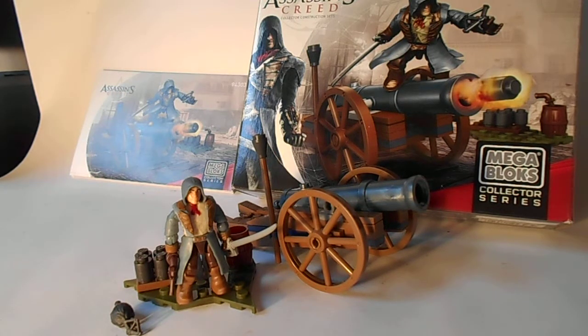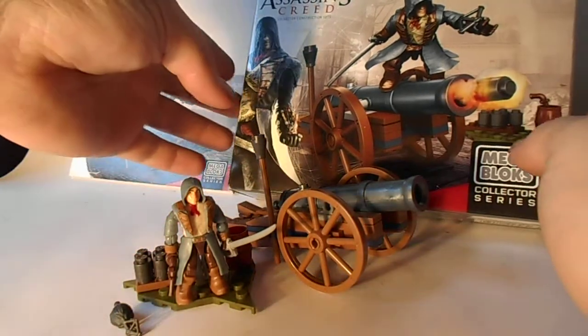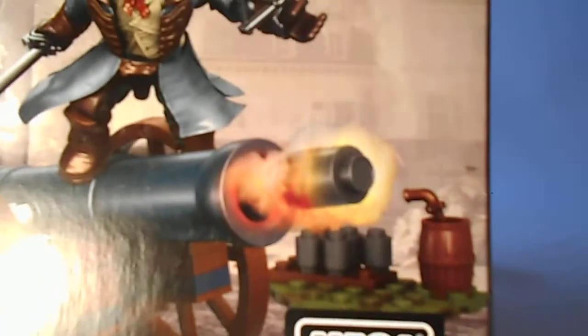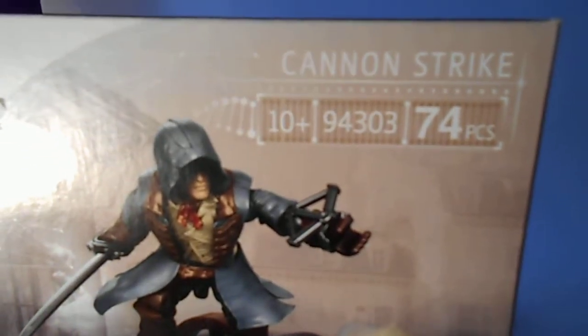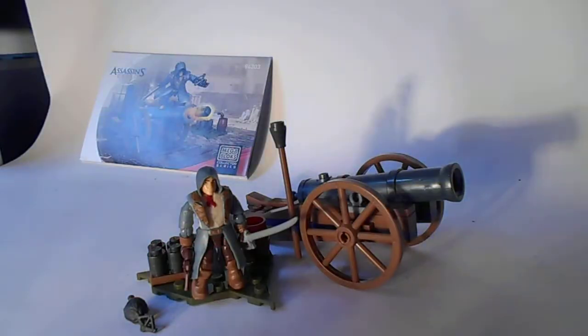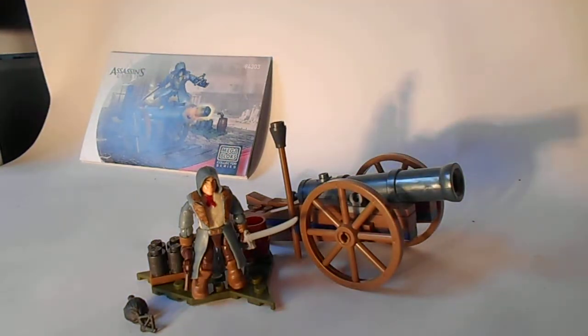This set is the Cannon Strike set. Just bringing the box into view — it is the Cannon Strike set, for ages 10 plus, set number 94303. It's 75 pieces — well, 74, with a few spare leftover pieces as well. It's a really cool set. I'll just flip around the back.